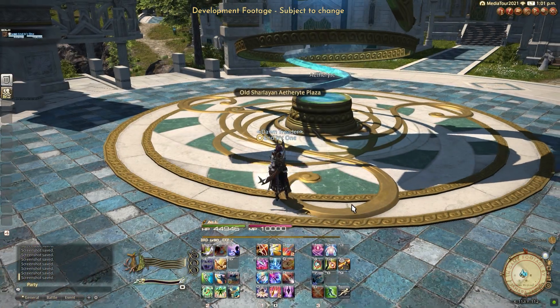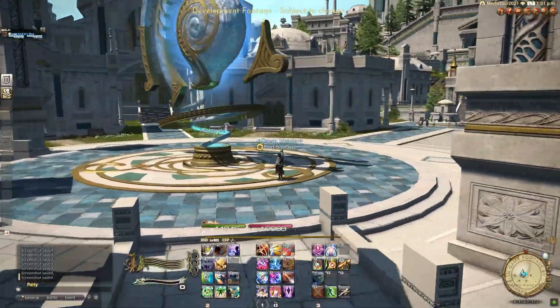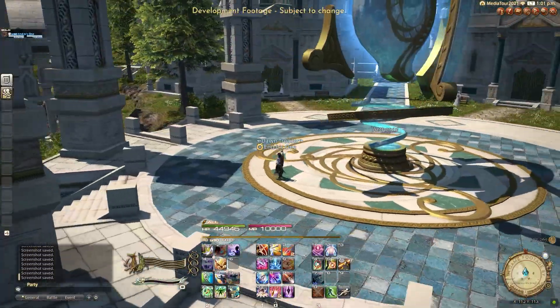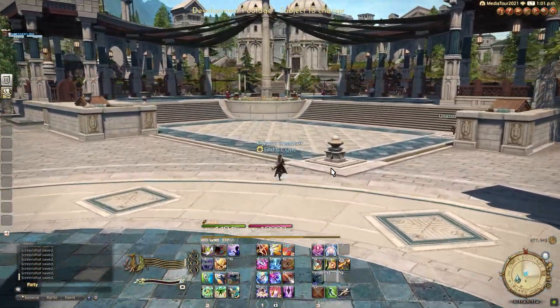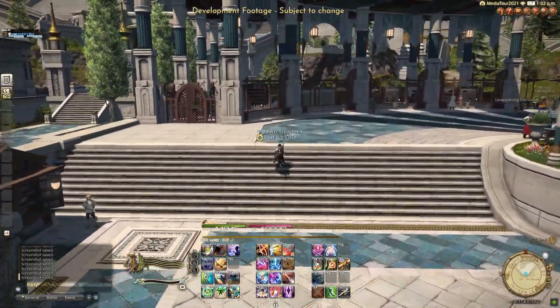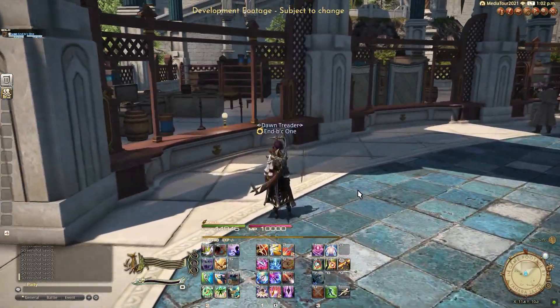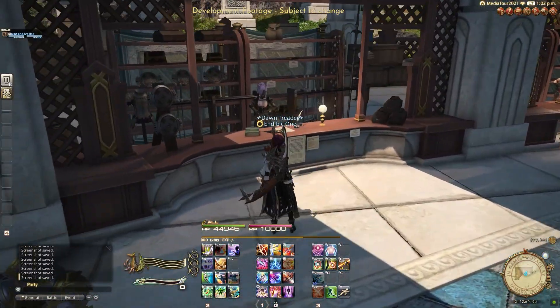Welcome to this walkthrough. We're here in Old Charlene. The Aetherite Plaza looks just like it did in literally just the previous photo. It's gorgeous. I love the shape. So we're going to the marketplace. I love how close this is to the Aetherite, and I think I see two market boards, and it's to the direct right of the Aetherite. So it's going to be so close. Super convenient, just like Lems of Lomensa.